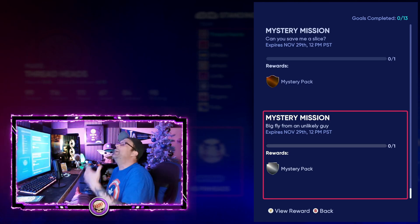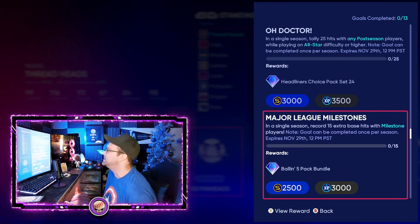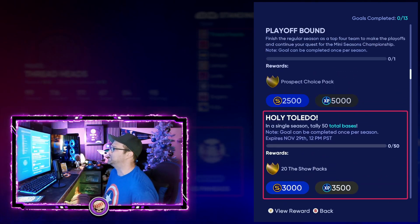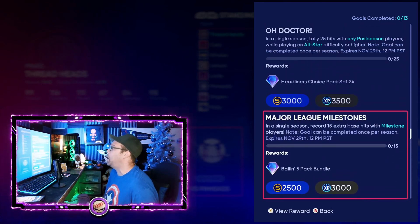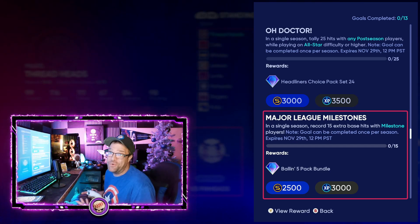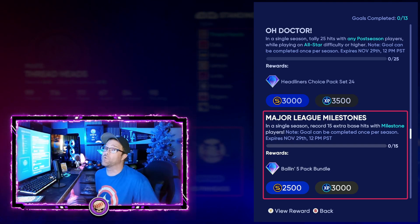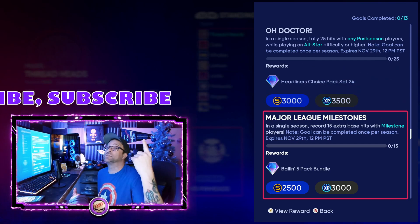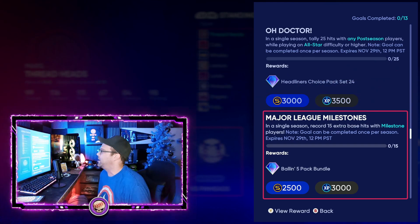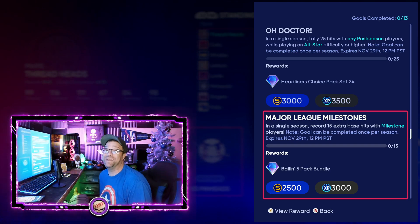Really good ones this time honestly. If you take the 'record 15 extra base hits with milestone players' mission and stack it with the '50 total bases' mission — the 20 Show packs and the five Ballin' Is a Habit pack bundle combined every one to two games — you're going to stack up stuff really well and be able to get some of the great cards coming out throughout the year. Make sure to smash that like button, subscribe to the channel, and join me on the live stream in just a few minutes. Hope this video helps — thanks guys, peace!